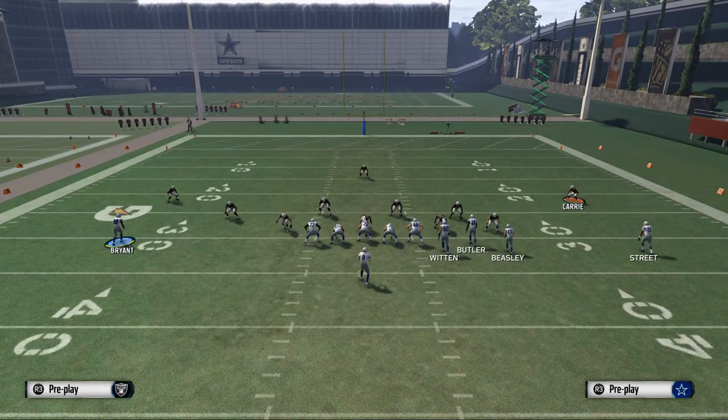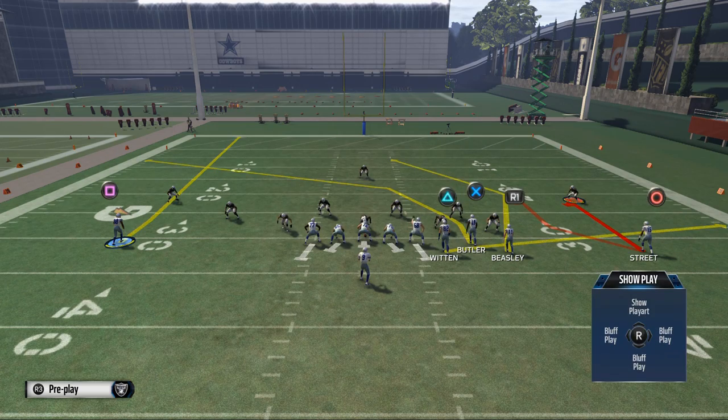On the inside post, what you're going to see is Dez Bryant. You want to have a nice big tall receiver like Dez Bryant with a good spectacular catch rating. Dez Bryant is going to be on the outside here.